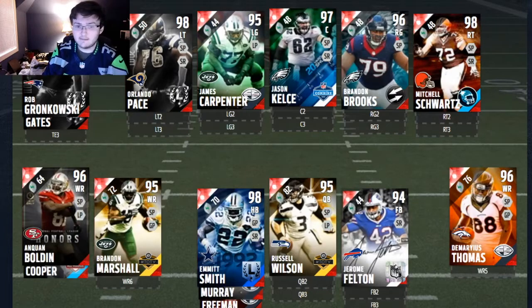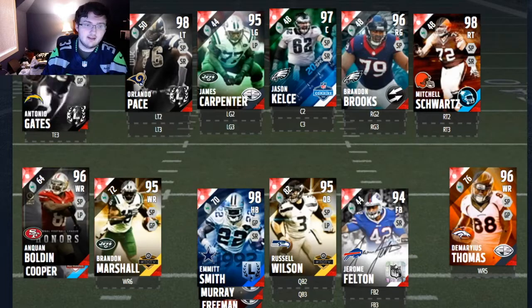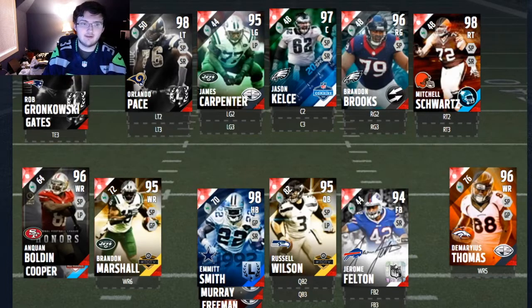Jerron Felton gives you plus two to strength to everyone when he's on the field. So if you want quarterback options, he can come on the field and really do wonders. Rob Gronkowski and Antonio Gates are definitely two great tight ends. Here's your offensive line of course. Now let's get on to your defense.